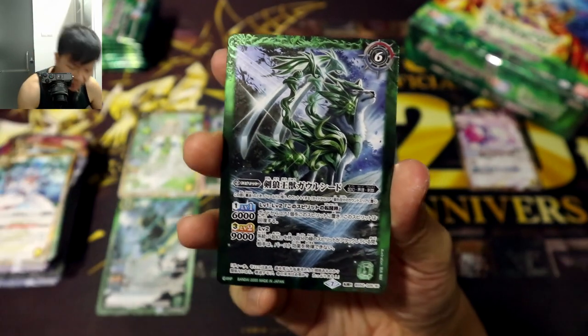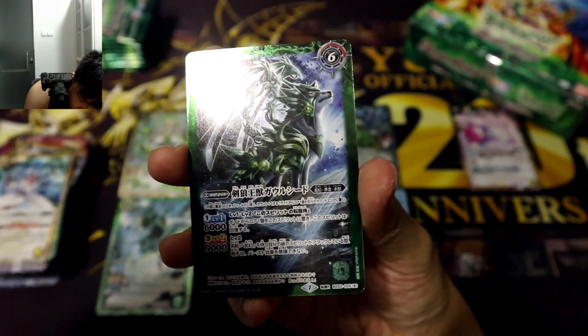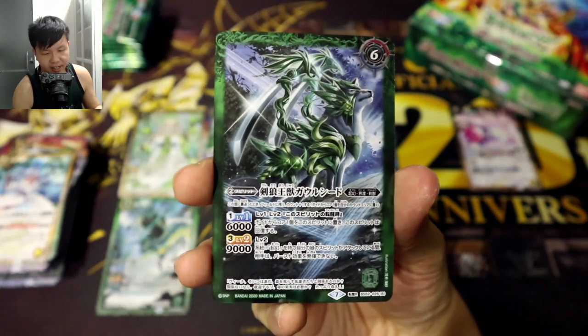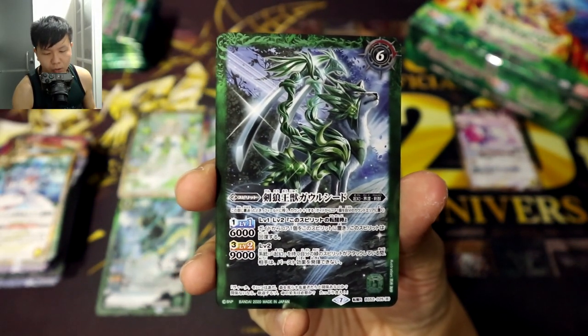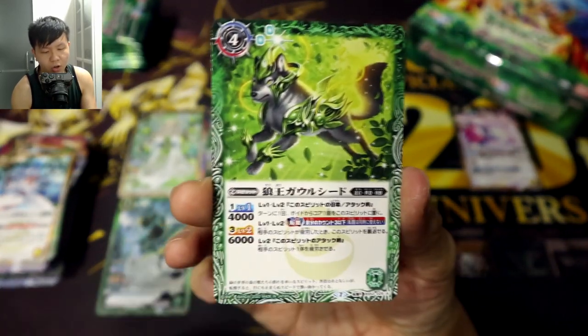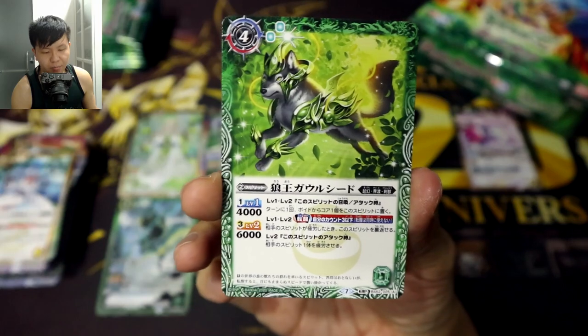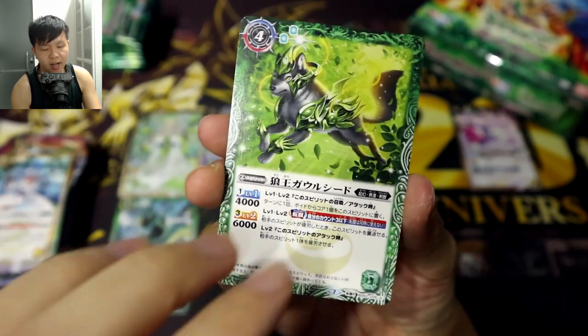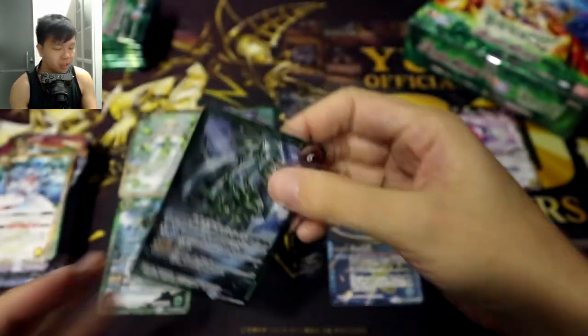It's just a Rebirth Rare — the Blade Wolf Beast King, Gau-Seed, and its Rebirth form: the Wolf King Gau-Shi. It becomes pretty cool after it rebirths! And there goes our first stack — I believe that was 10 packs.